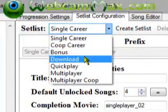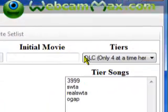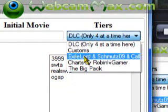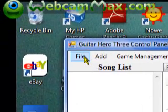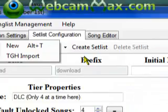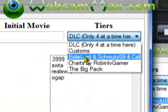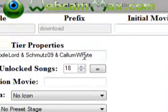Go to the setlist - don't mix stuff up. If you want to make a new tier, go to Add Tier, then New. That's pretty straightforward. I'll name mine something like 'custom'.